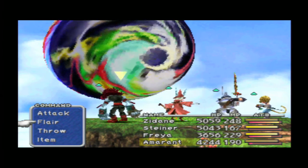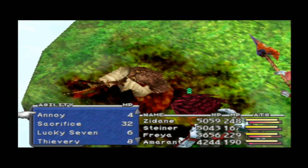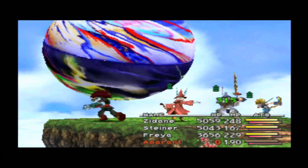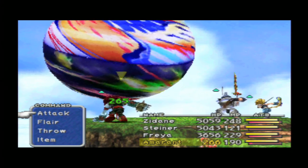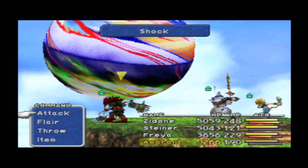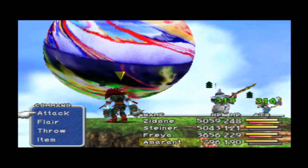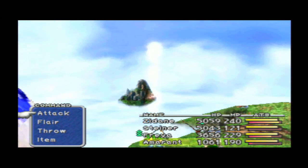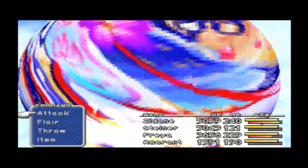Death - we don't care about death, Amaranth has Auto Life on him, which is perfect - he's gonna revive himself. Freya is in the air, she's safe. Steiner attacks now. Full damage - this is absolutely incredible! Zidane squeezed in Thievery again while Thievery is on the screen. Amaranth is healing himself. This is so far perfect.